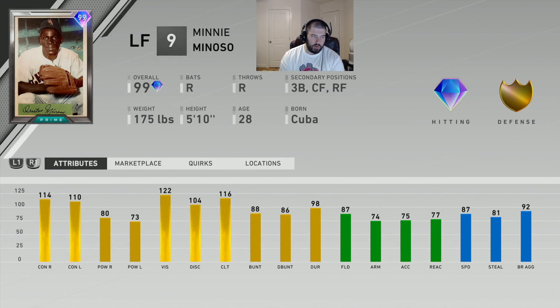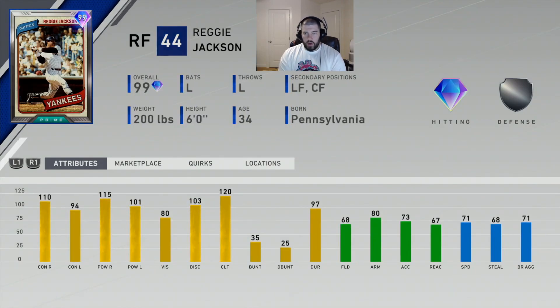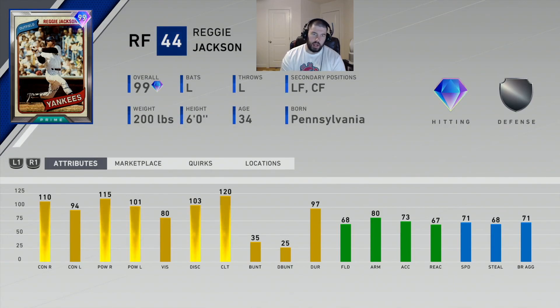Minoso is going to be a good player — all these cards are 99 overall so they're all going to be pretty good. Next is Reggie Jackson, who can play anywhere in the outfield with right field as his primary. He crushes both right-handed and left-handed pitching, hitting right-handers slightly better. He has tremendous power — 100 plus from each side of the plate. His 80 vision is on the lower end for these cards, but more than enough at higher difficulties. He's only a silver fielder with 80 arm strength, but his 71 speed helps defensively, especially for a corner outfielder.